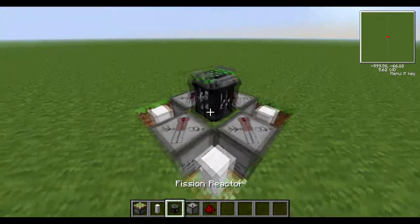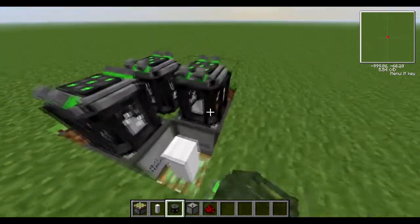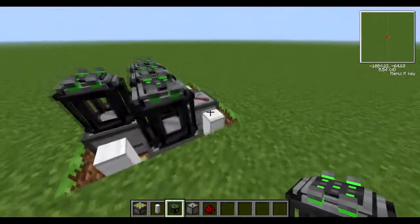Once that's done, go back to your fission reactors and shift right-click to place each one down on top of your thermometer, like so.